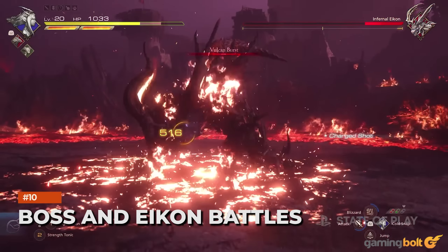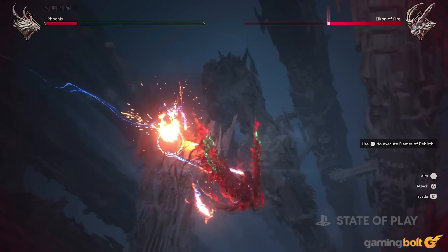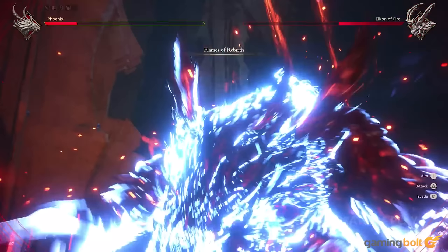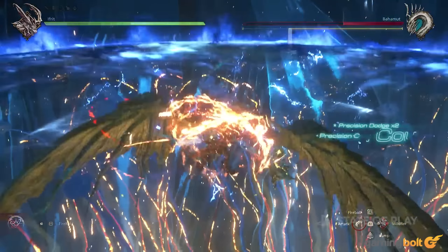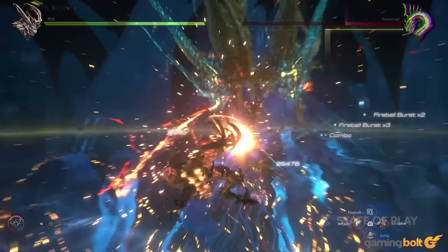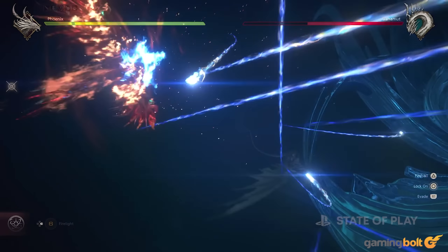Finally, to round off the Final Fantasy 16 State of Play, we got a heavy dose of gameplay footage showcasing its boss fights and Eikon Battles. Battles between Clive and Dominants were shown off, but what we got to see a much greater amount of was the Eikon vs Eikon Battles, which have been highlighted numerous times by the developer. What looks clear beyond doubt is that when it comes to boss battles and set piece moments, Final Fantasy 16 is going to exhibit startling variety, and will be leaving no stone unturned when it comes to explosiveness and stakes.